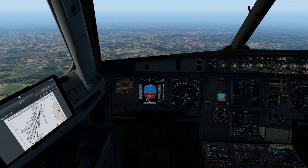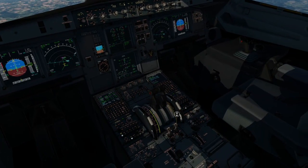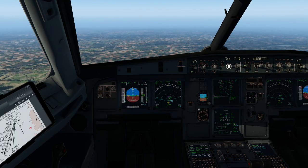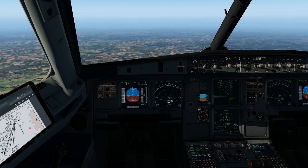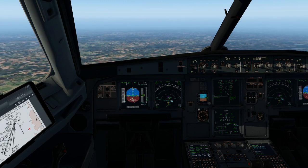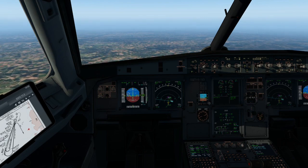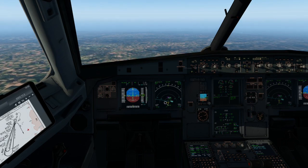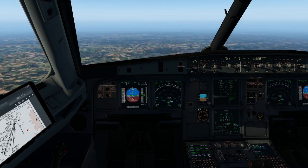Once we hit under 220, we will deploy the first stage of flaps — you can see the red dots coming down, which will help slow the aircraft. We're now going to bring speed down to the 160 mark. The ILS will come on us pretty quickly once we start making the turn. At around 190 knots we'll be dropping the second stage of flaps. The air brake is still out and we're still descending at the correct rate.